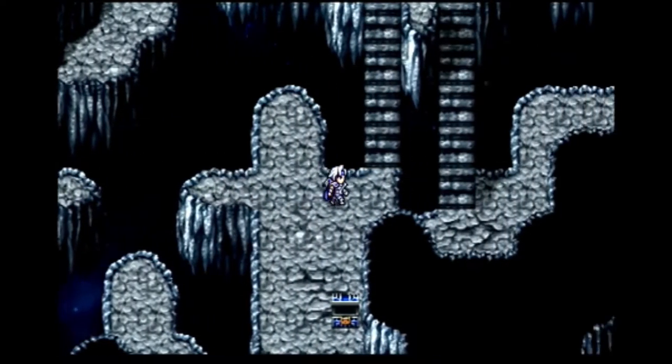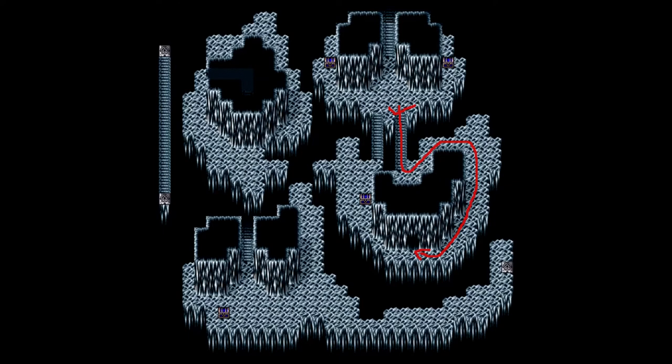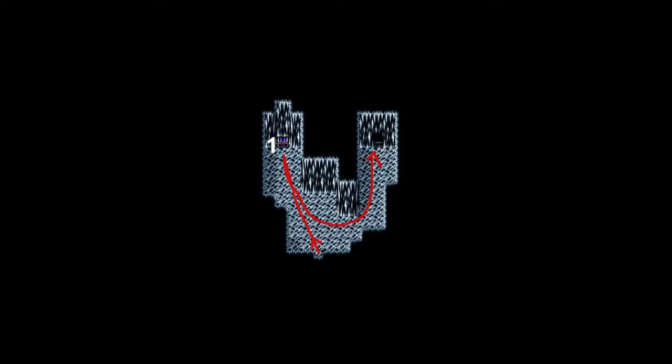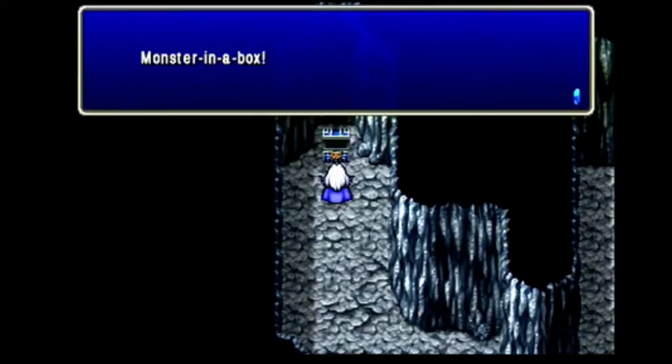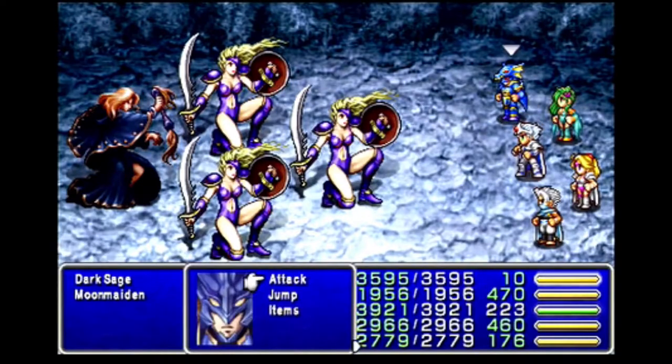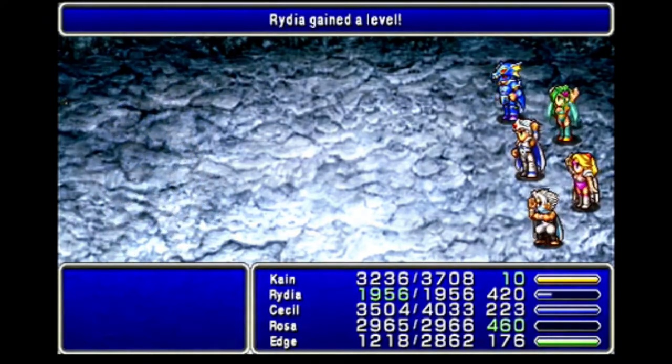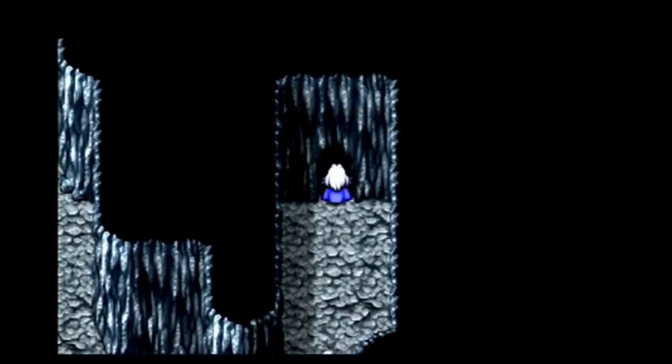Now it's time to backtrack to B6. Back at the beginning of this room I take the stairs down and around to the exit. In here it's north-west to a chest and north-east to the exit. The chest is another monster in a box: a Dark Sage and 3 Moon Maidens. Killing them gets me a Minerva Bustier for Rydia. A couple more fights later, Rydia reaches level 54. Then it's down to B7.